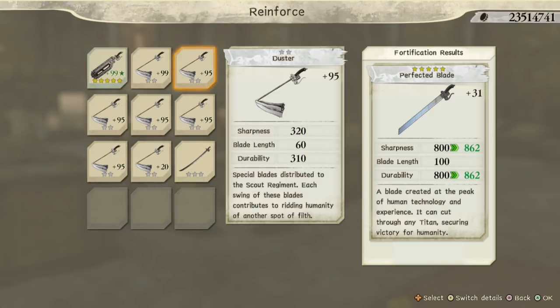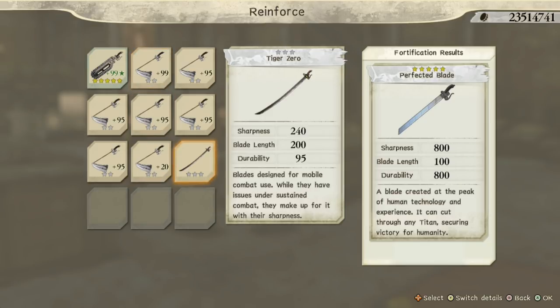It goes to plus 99 but it turns to plus 33. Why? Because the higher the stars, the more difficult and more money it's going to cost you to upgrade the blades to the max. That's why you should always get the first generation of anything that you want to max out.